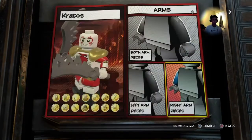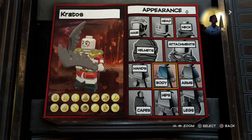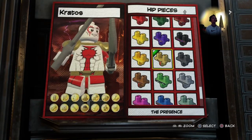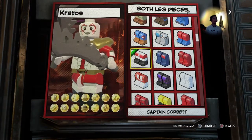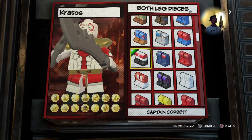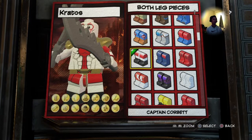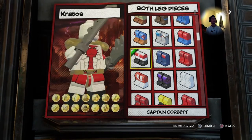For the hips I also used the Presence piece because you get the golden belt, which really matches up with the legs. For the legs I also used Captain Corbett because it gets the red skirt with the golden belt, which is what he wears. It also has black footwear — I didn't really count on footwear but he obviously wears something on his feet, so we'll stick with that.